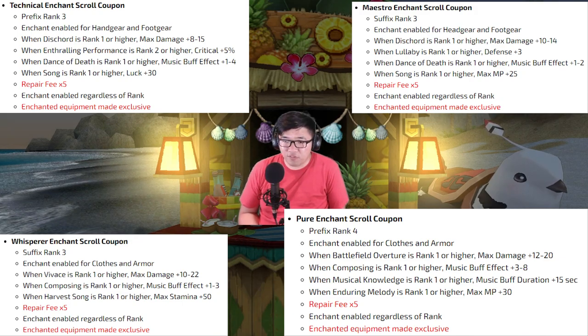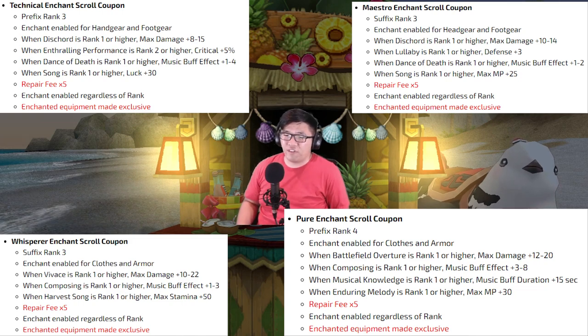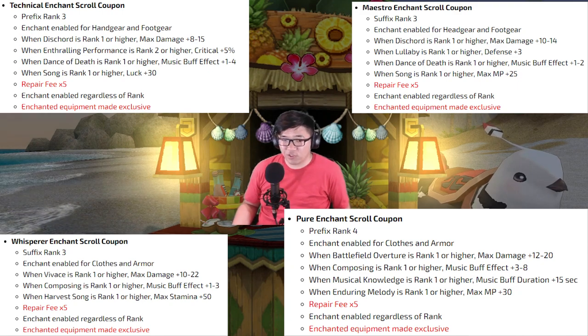The last thing I wanted to talk about were the four returning music enchants. These are the best-in-slot gachapon-exclusive enchants for music buff and provide a ton of buff effect. For example, Technical and Maestro together on one item can get up to plus-6 music buff effect, which is plus-4 above the farmable option — just Solo, which is plus-2 and has no suffix for music buff. Come on, Nexon. I get why you released this gacha, it makes a ton of money quickly, but it's just sad how much better these limited-time gachapon-exclusive enchants are compared to farmable options.